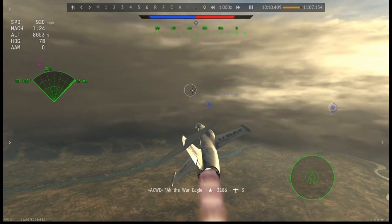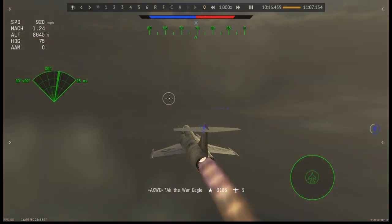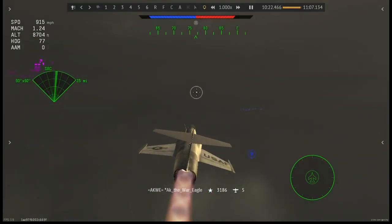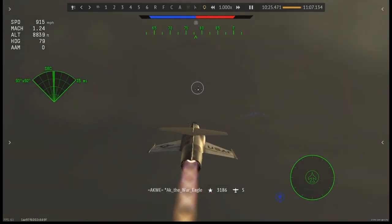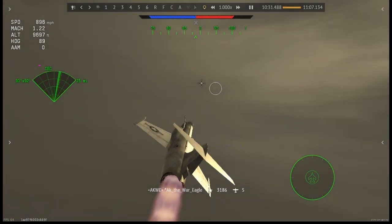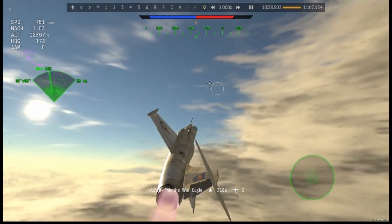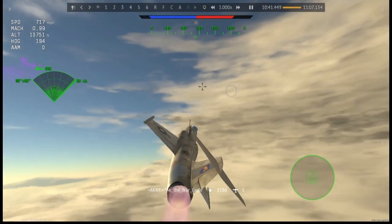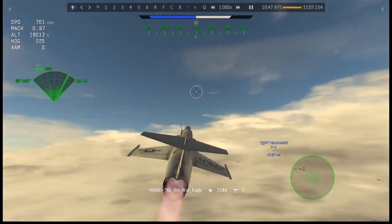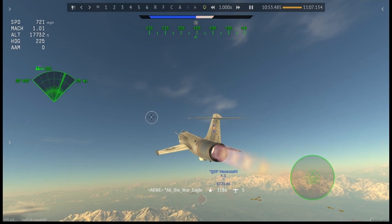So yeah — in this match I have to ask: is it really the F-104 being overpowered, or was it just that players had no situational awareness? Perhaps the only one who was actually paying attention was that Hunter. I do believe the F-104 right now is overpowered, but not to the point where it needs to go up in BR until decompression happens. Anyway, if you guys liked what you saw leave a like, subscribe, and the links to Discord and Patreon are in the description. I hope you guys enjoyed.